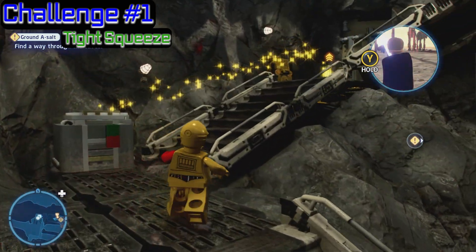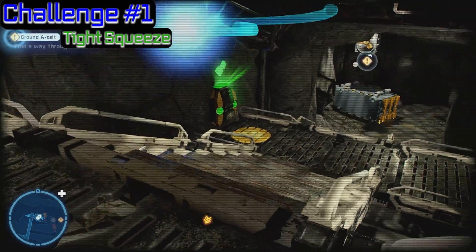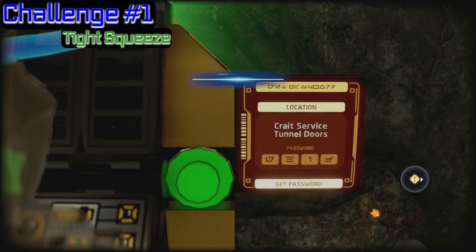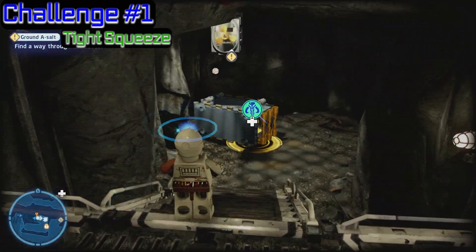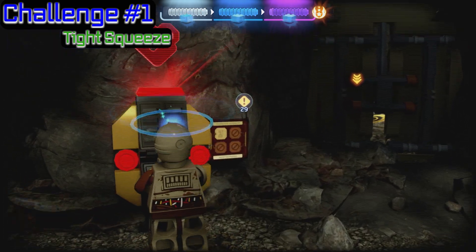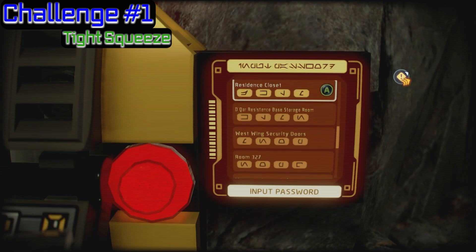Now, tight squeeze — we're leaving off. As you can see, we've got the countdown drill. We're going to need our C-3PO; he's going to pop up here. We're going to use this while we're going in — you're going to activate another C-3PO unit. Grab the key. Anytime you can grab the key, definitely grab it — you're going to need them somewhere.